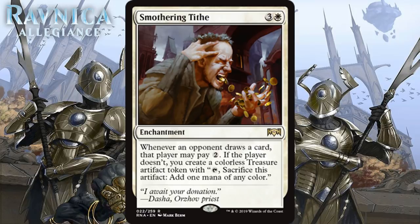Next we have Smothering Tithe, which for 3 generic and 1 white is a rare enchantment. Whenever an opponent draws a card, that player may pay 2. If the player doesn't, you create a colorless treasure artifact token. This is a cool way to give white fixing that doesn't seem to break the color pie, and the taxing effect is pretty cool. That said, I don't think it's very good in limited. This costs 4 mana and has no immediate impact on the board, and there will be plenty of times the treasure tokens don't accomplish anything. This seems like a card designed with EDH in mind more than any other format, and I don't think you want to play this in limited at all. I think it's just an F.